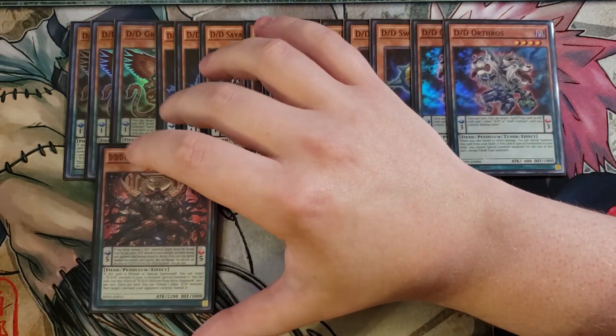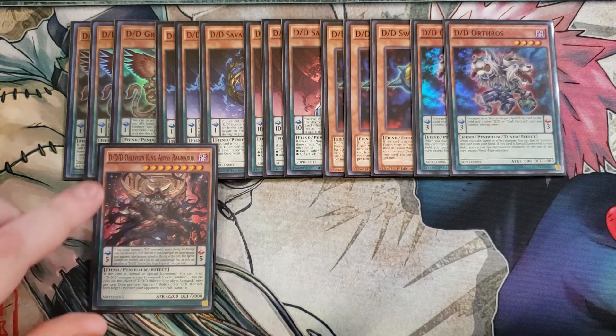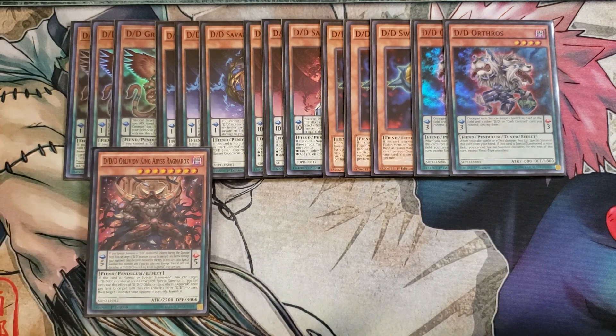We then play a single copy of D.D.D. Oblivion King Abyss Ragnarok. I used to play three copies, but with all the new support I've bumped it down to one. Its pendulum effect lets you target a D.D. monster in the graveyard when you special summon a D.D. monster — your opponent takes half battle damage for the rest of the turn, but you special summon that monster at the cost of 1,000 damage. Its monster effect: when normal or special summoned, target a D.D.D. monster in your graveyard and special summon it. Also, once per turn, you can tribute one other D.D. monster to target and banish one opponent's monster — a really strong effect.